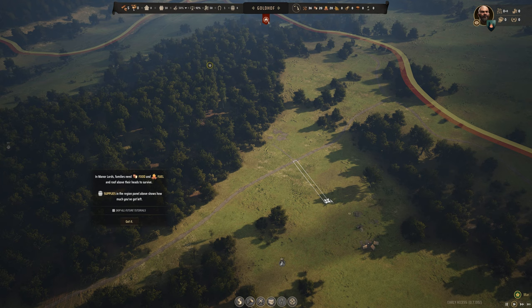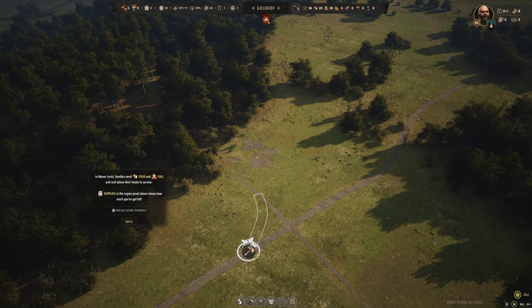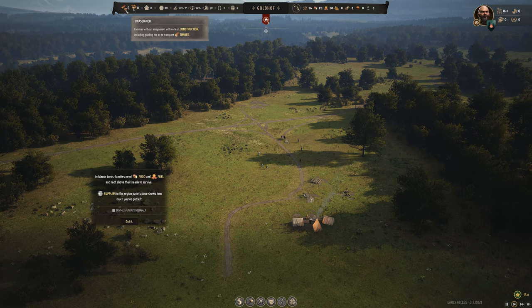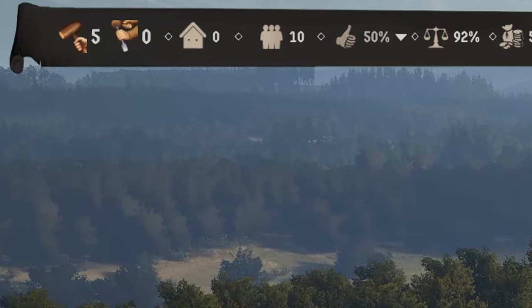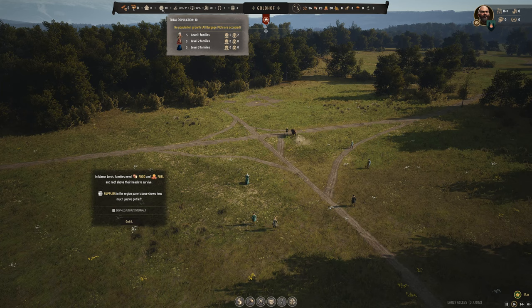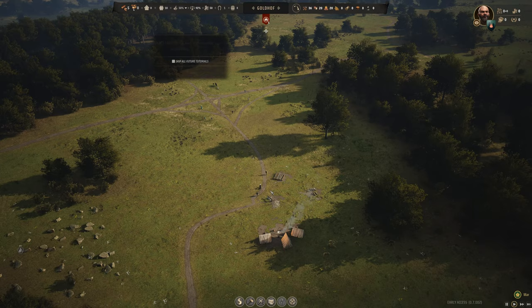Make sure you connect all your construction and trade routes with the road tool. It's super authentic looking, and it lets your workers use handcarts and oxen much faster and more efficiently when connected by roads. As you're assigning families to jobs like woodcutting or logging, make sure you leave at least one family available for construction — that's the far left icon on the top taskbar. Balancing who's doing what job is a big part of this game.